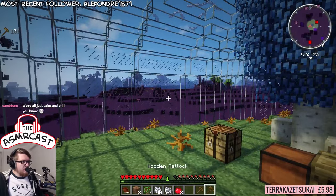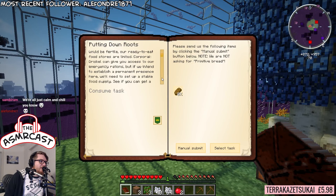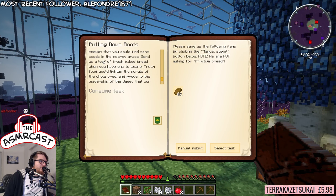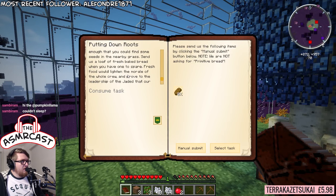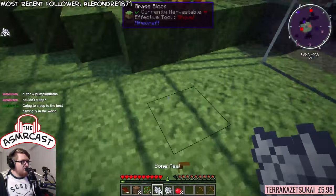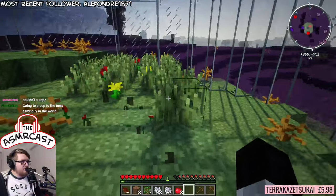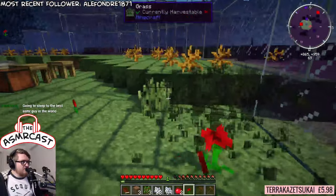We also need to just double check the other two missions that we've got. This Putting Down Roots one is for seeds and things. You can find some seeds in some nearby grass. And I guess we can just use some oatmeal to try and make some seeds for ourselves. At least we can try anyway. There we go - there's some seeds. Nice.